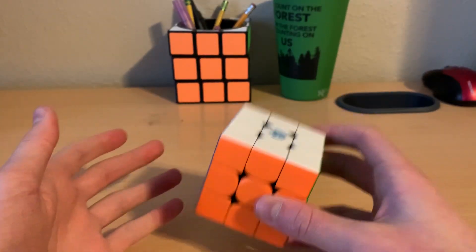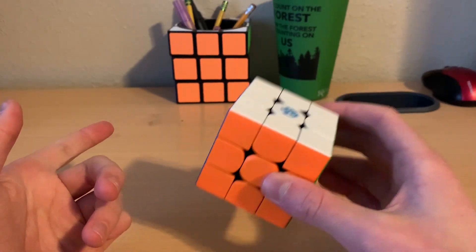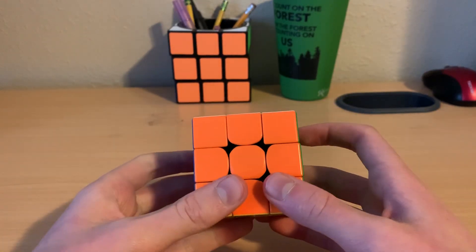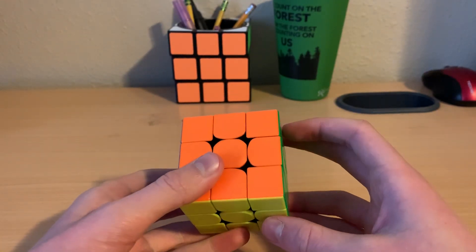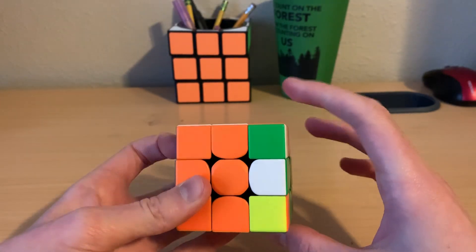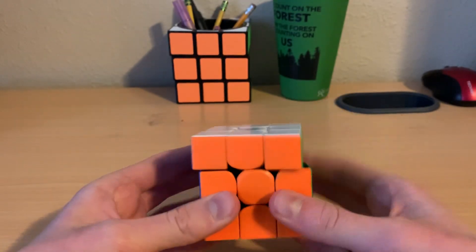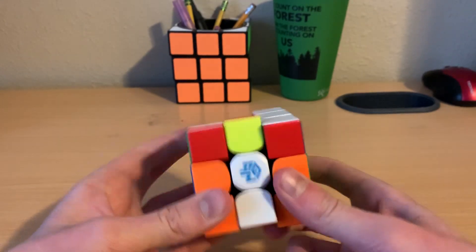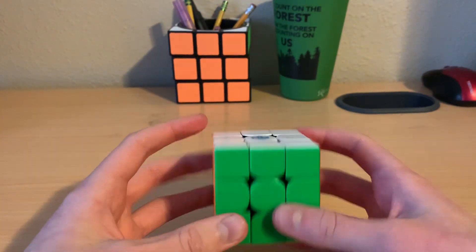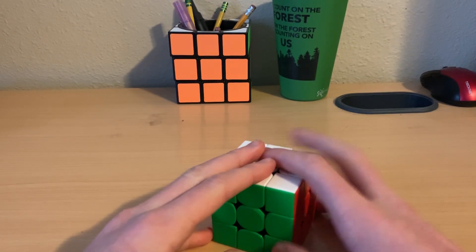So that was my PB I got like 10 minutes ago. It was a 33-move solve and I turned at 3.3 TPS, which is actually kind of slow. 3 TPS is about this speed — which is kind of slow, but for a 33-move solve, crazy. I'm super excited I got this PB. My average is dropping all the time, I'm getting better at cubing. I'm coming for you, Felix.